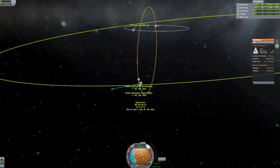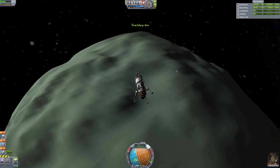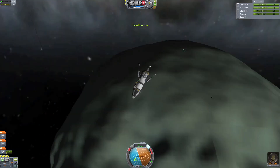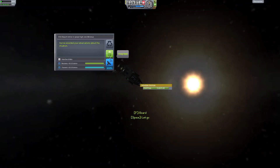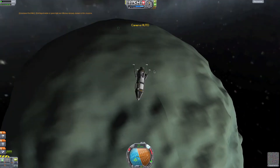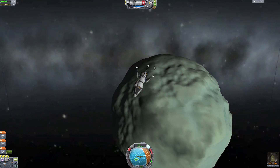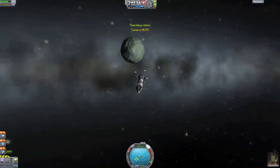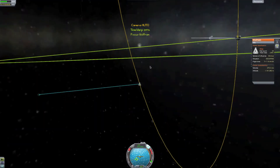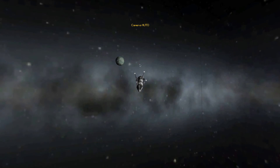So what do I have? Periapsis 27 — that's good. Goodbye Minmus — see you some other time, it was fun, nice knowing you.